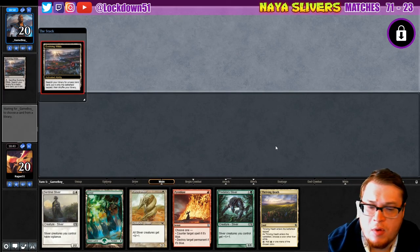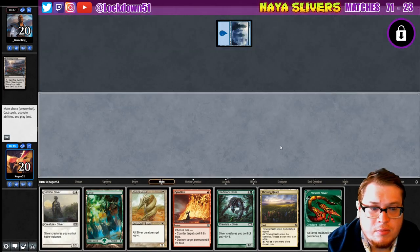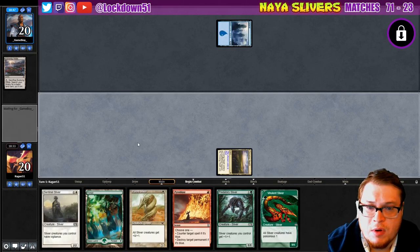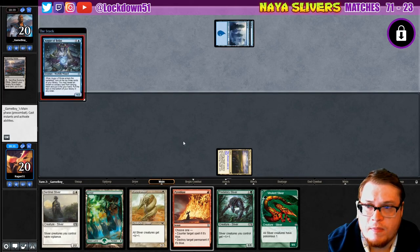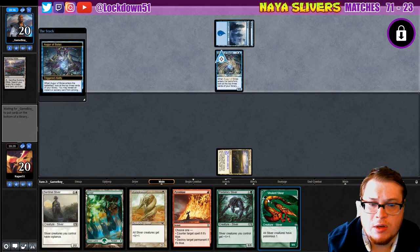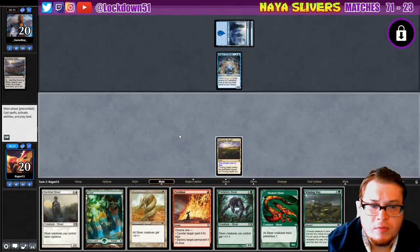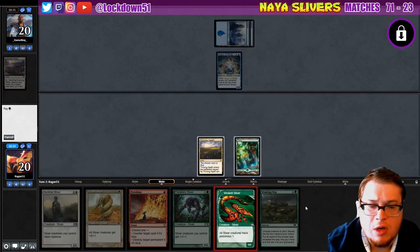They got a first play of Evolving Wilds, not bad. Just gonna put down the Thriving Heath. I think I'm just gonna try to slide in a Plated and a Viverlin while they're tapped out. Winding Way is pretty good here too — I'm gonna hang on to that for now. I just want to get down creatures, then wait for a third land, hold up Pyroblast, and use Winding Way if we need to.